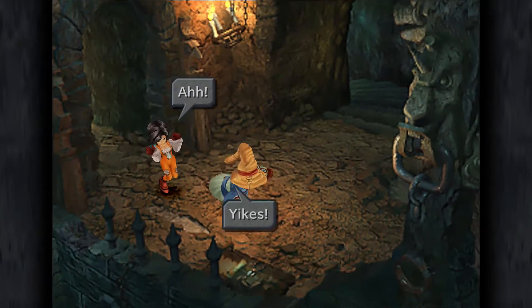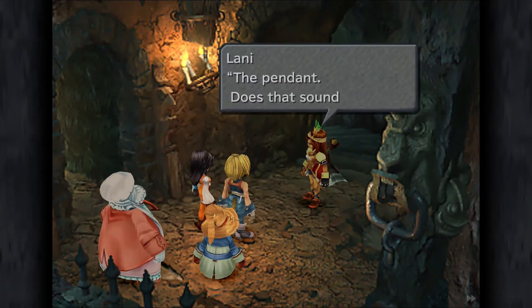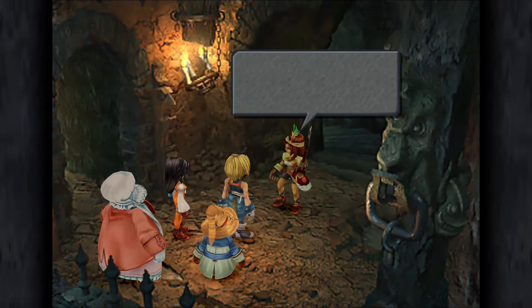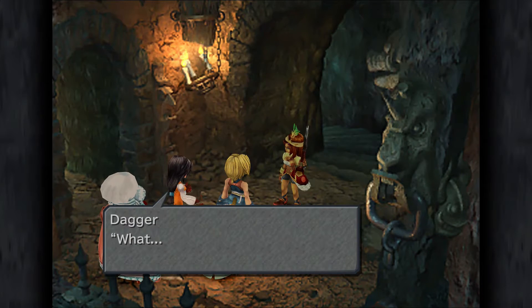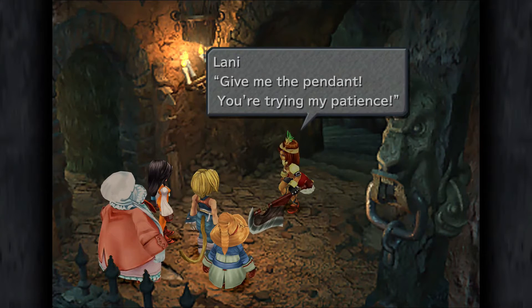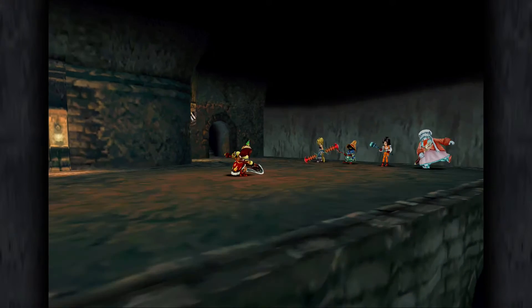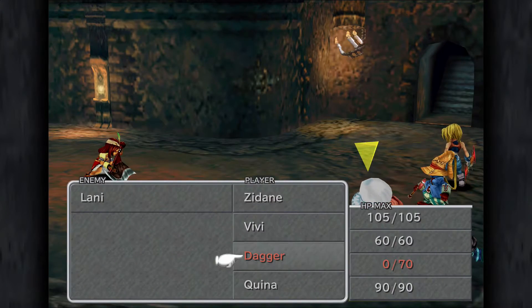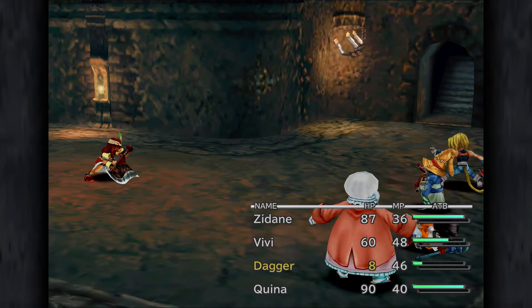In the next area we're going to have a cutscene followed by a boss battle. This particular fight took me about eight attempts to get down correctly. We start by having Vivi attack Zidane physically — he will do 18 points of damage. That's not based on luck; if you've set your characters up as I have and Vivi hasn't levelled, he will do exactly that. Dagger will be killed automatically right at the start of the fight — that's the first attack that takes place. You can use Quina to resurrect Dagger, though that's optional.